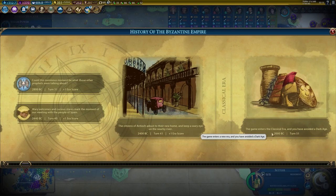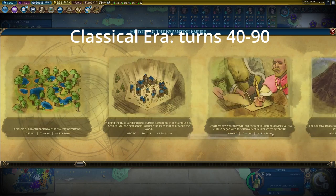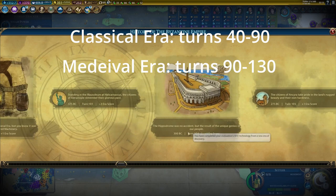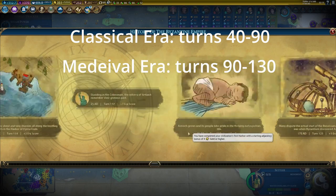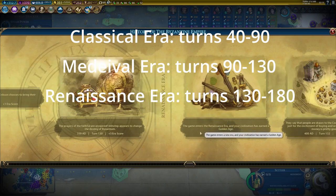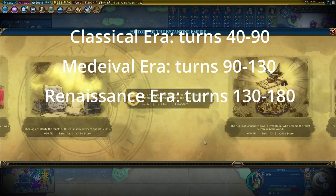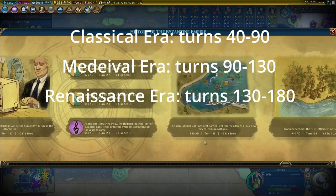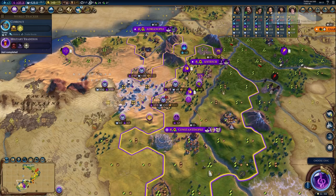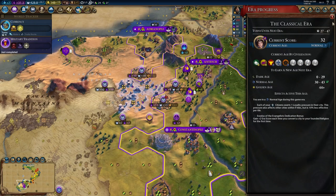Monumentality starts in the classical era around turn 40-50, continues into the medieval era starting around turn 100, and ends with the renaissance era, at which point you could be buying archaeologists with faith. It lasts for one third of the game or more — about 150 turns — so reaching Monumentality and having enough faith to take advantage of it is a game changer.